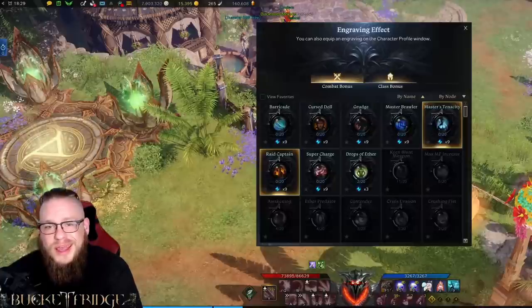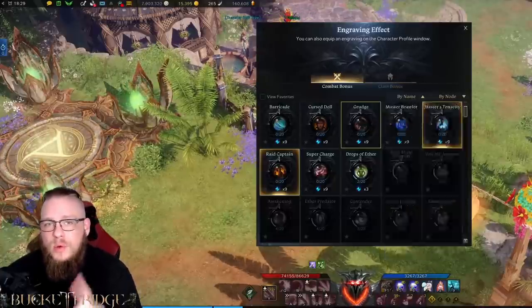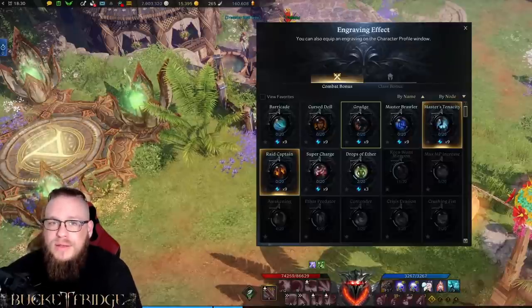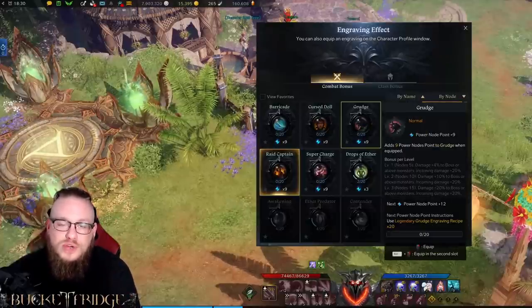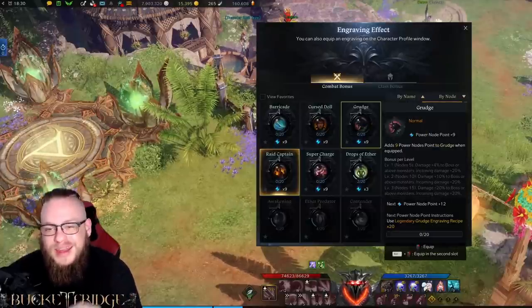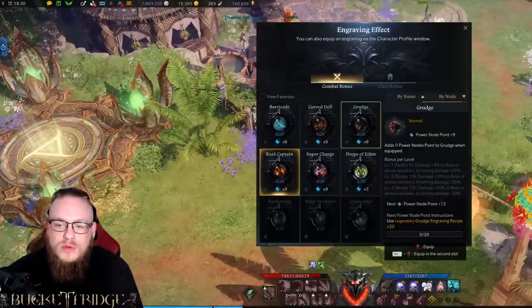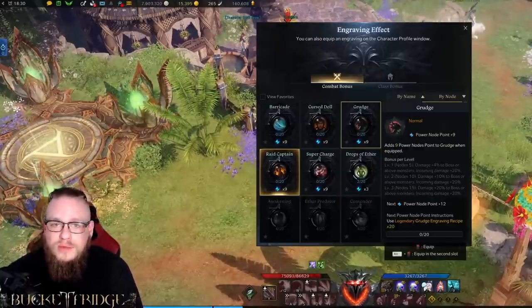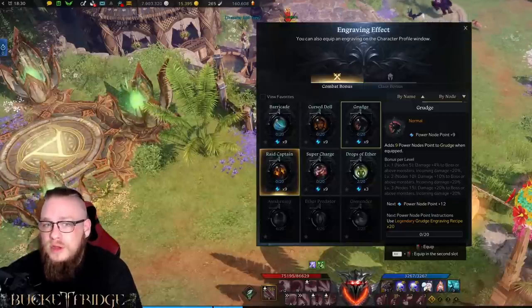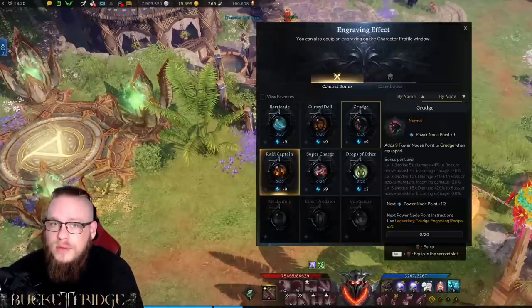Next, I would go Grudge. Destroyer is the second tankiest class in the game, only beaten by Gun Lancer. While Destroyer doesn't have a shield like the Gun Lancer, I would use Grudge as your second engraving. The 20% damage increase is pretty significant, and you won't really feel the pain from Grudge since you'll have percentage-health shields as well as just being an inherently tankier class.